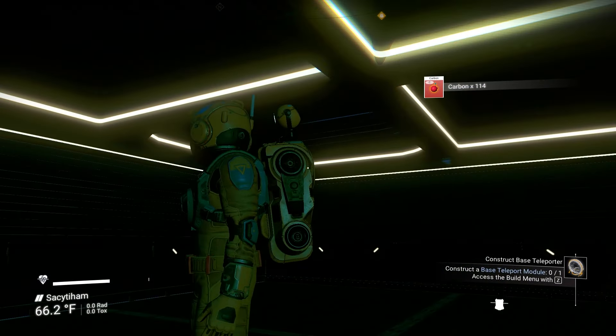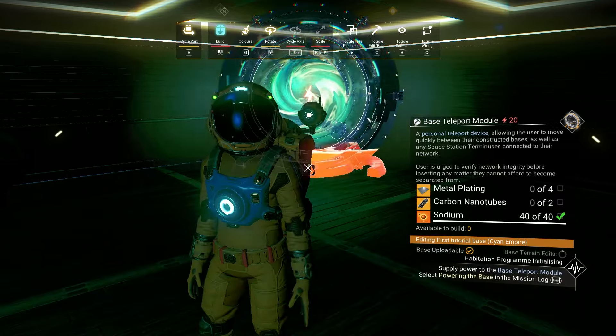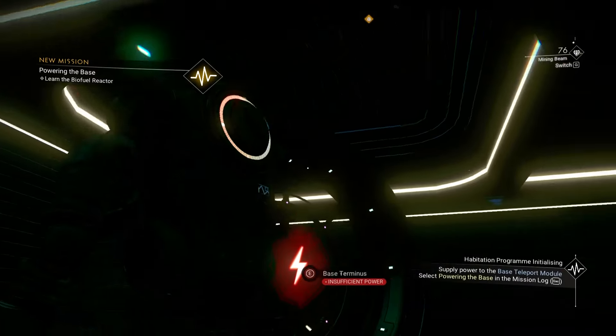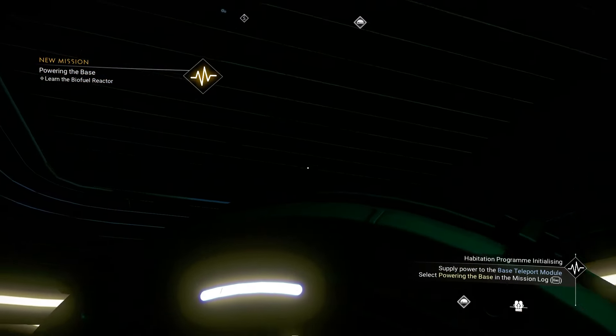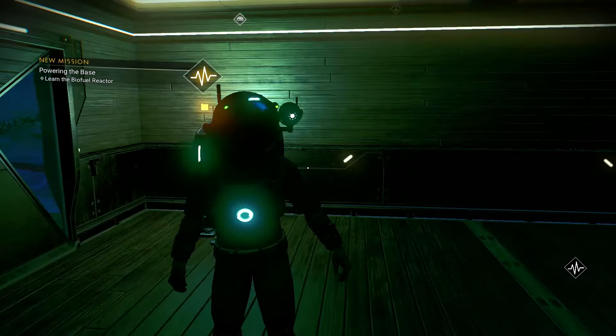Now we make the portal. I do it at a diagonal — you'll see that it's not sticking through the roof up here, whereas it would be over a flat section. That's exactly what I was talking about with the angled roof piece.